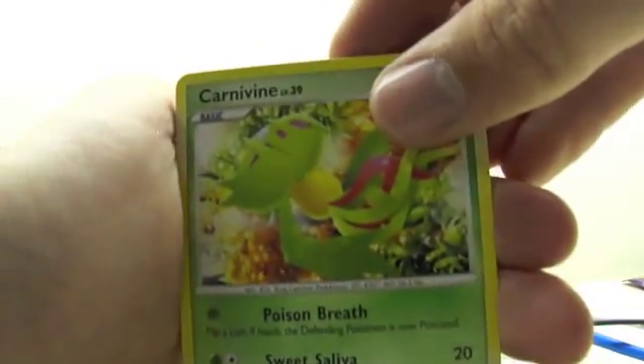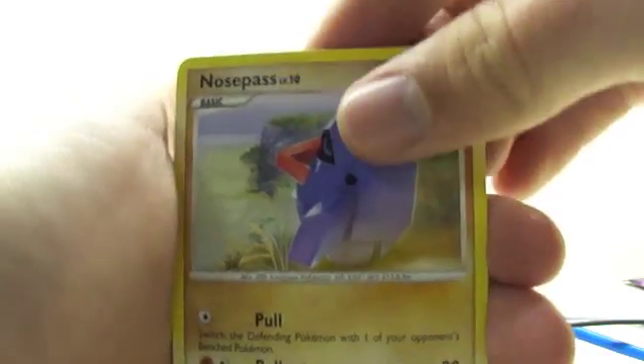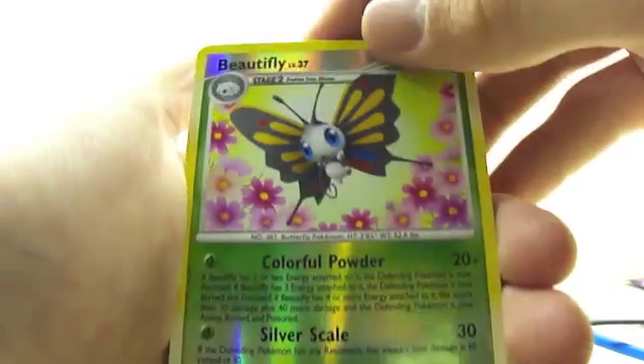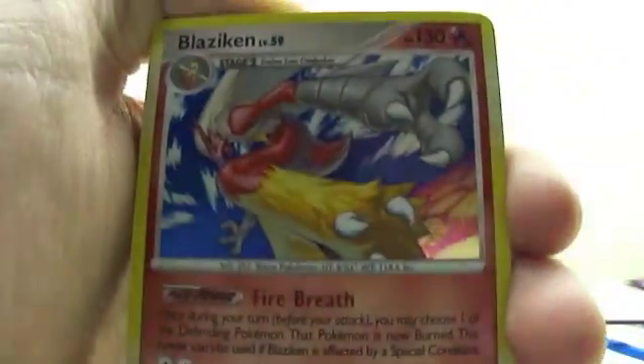Okay, open some Platinum now — hopefully we get a Holo. We got a Carnivine, a Cricketot, a Pachirisu, a Chansey, a Nosepass, a Medicham, a Cacturne, a Cacturne, a Shieldon. Beautifly is the Reverse, which is also the Rare. And the Rare — ooh, it's a Blaziken Holo! So that's pretty cool.